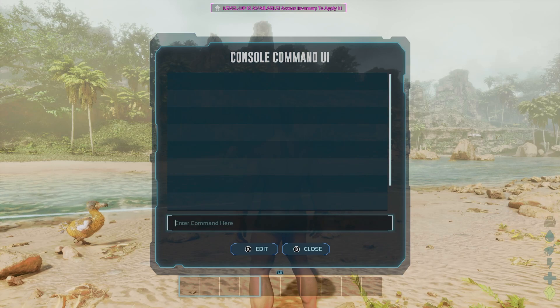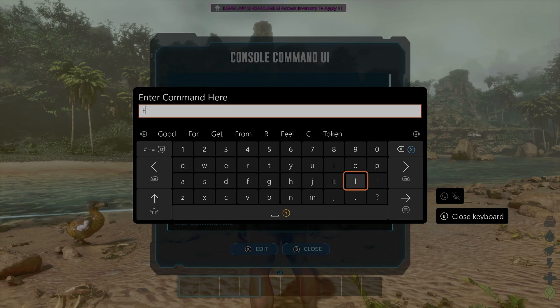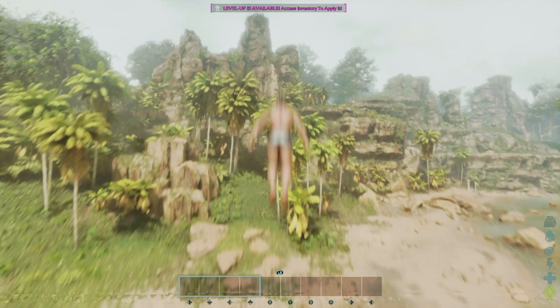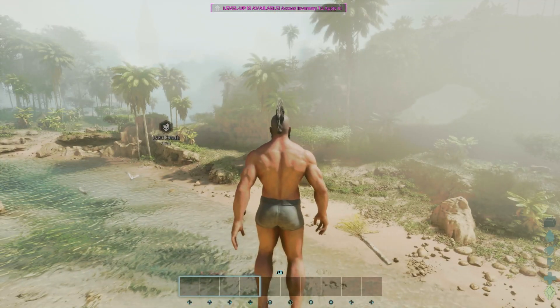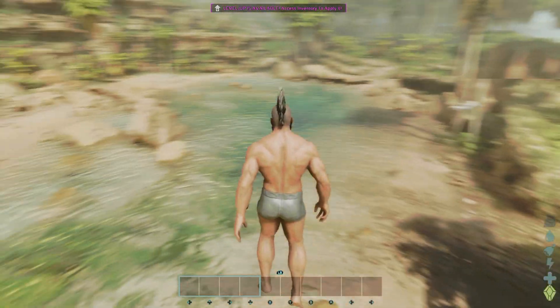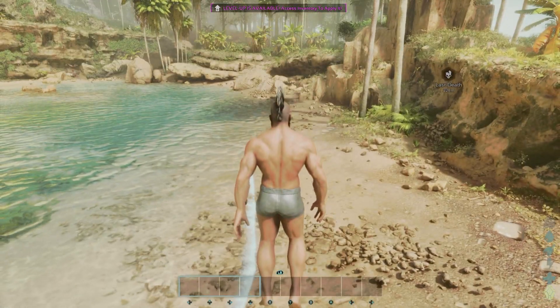Let's try this — let's say 'fly'. Let's try that, see if that still works. Here we go! Now we can go about the map and fly around. That is how you access the command prompt.